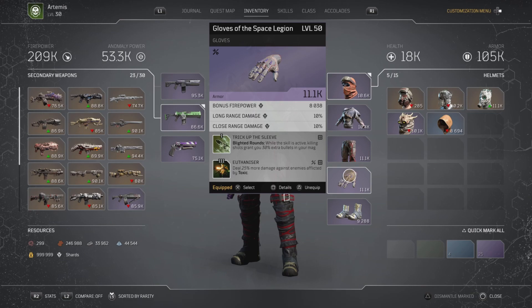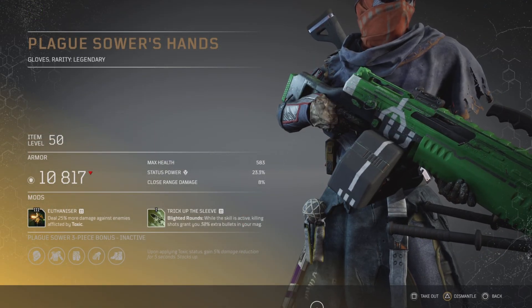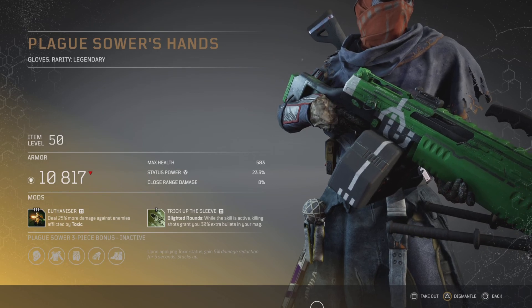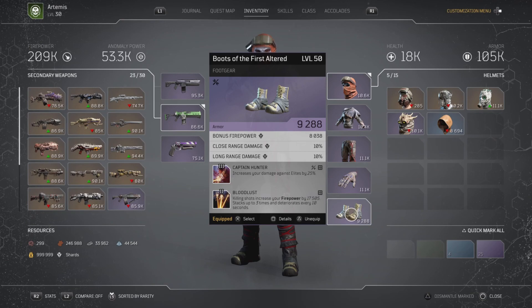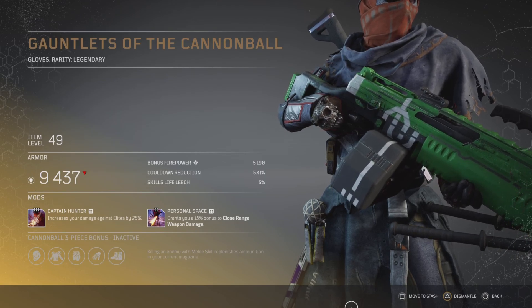Trick Up the Sleeve can be swapped out so this build can still be improved. If you're looking for Euthanizer, it drops off the Plague Sour hands legendaries, obtainable randomly at CT15 or lower levels. For legs, we have Captain Hunter — increases damage by 25%, a must-have on any build — and Bloodless: killing shots increase firepower by 17,505, stacking up to three times and deteriorating every 10 seconds. Captain Hunter drops off a few legendaries including the Gauntlets of the Cannonball, obtainable from the hunt, making it a bit easier to get.